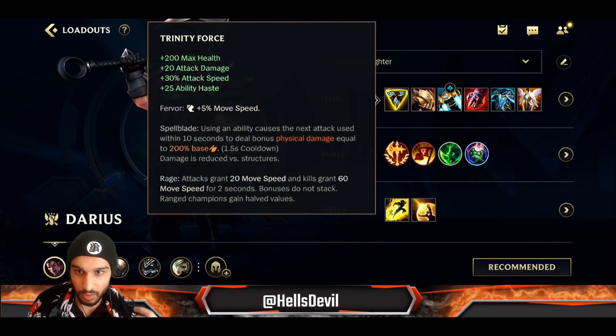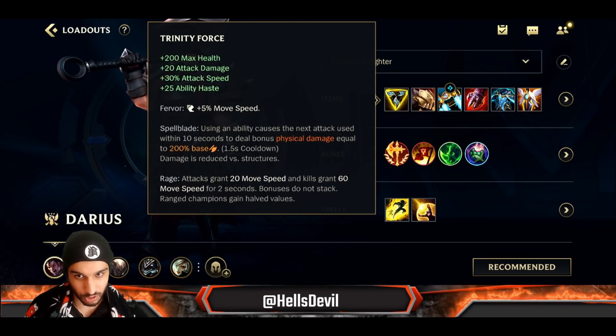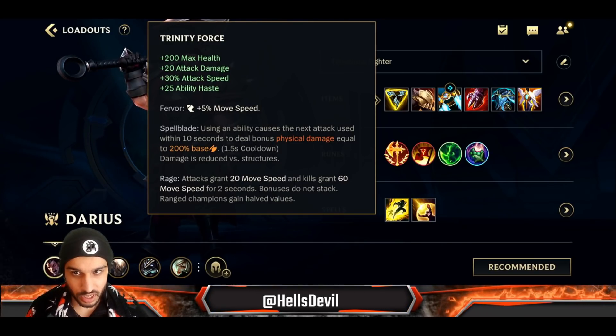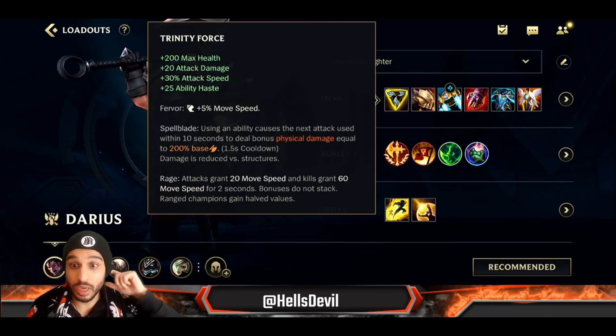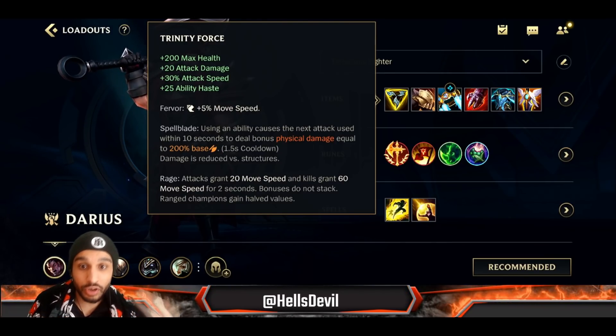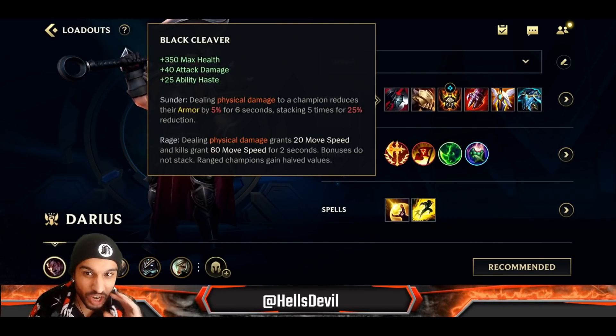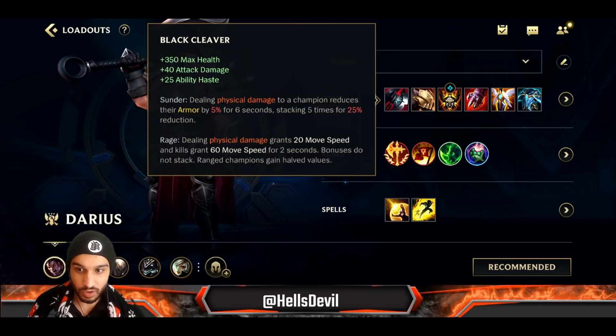Trinity Force has more carry potential — it has more damage, more attack speed, and you'll be able to stack up your passive faster. Your carry potential is way higher with Trinity Force. But let me tell you why Black Cleaver is generally going to be better. First of all, you're going to be shredding armor from the enemy.